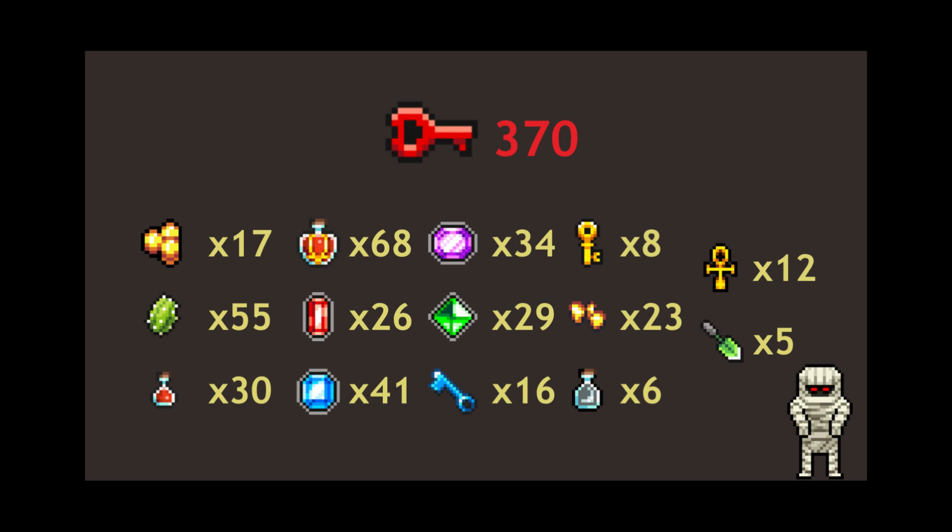55 Cactus Chunk, 496 Potion, 535 Flask of Life, 26 Ruby, and 41 Sapphire.